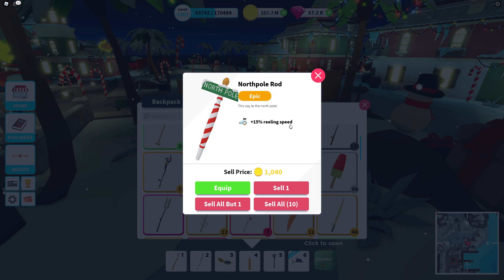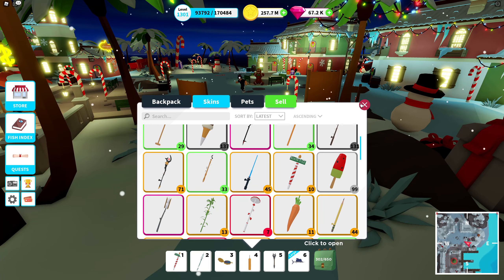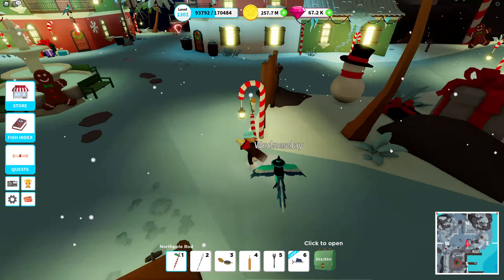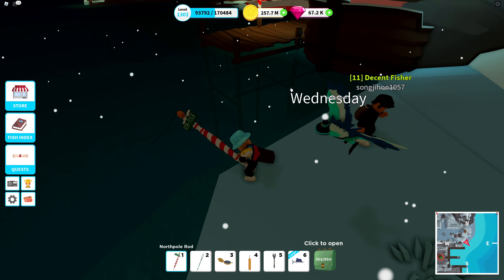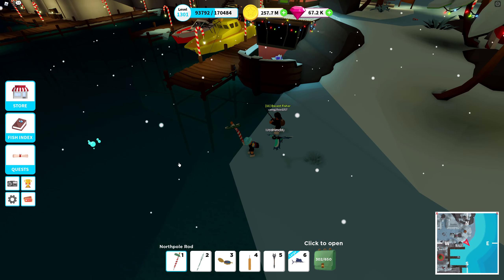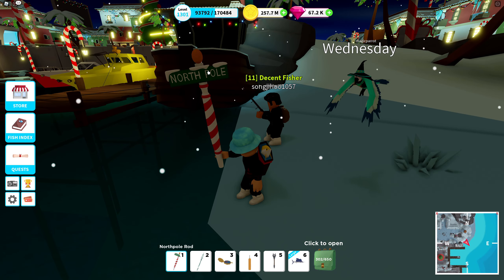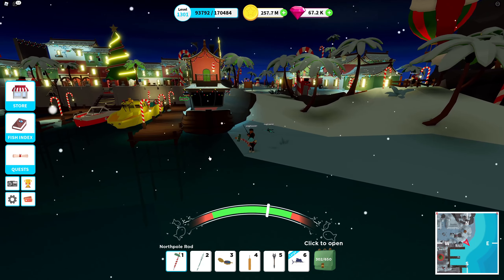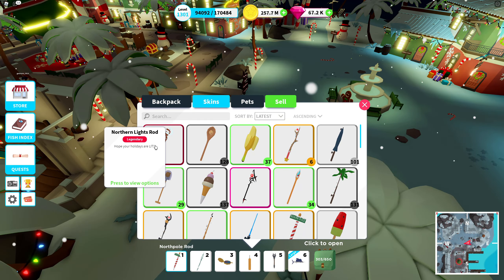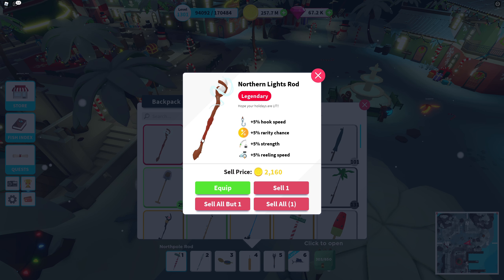Moving on to the north pole rod - that's the epic one. It has 15% reeling speed, so quite nice - simple stats on an epic rod, focusing only on reeling speed, quite cool actually. It's a little bit dark but brighter when standing next to the light. Interesting - it's a full sign saying 'north pole' and when you throw it you throw the sign. Nice - always like new rods.